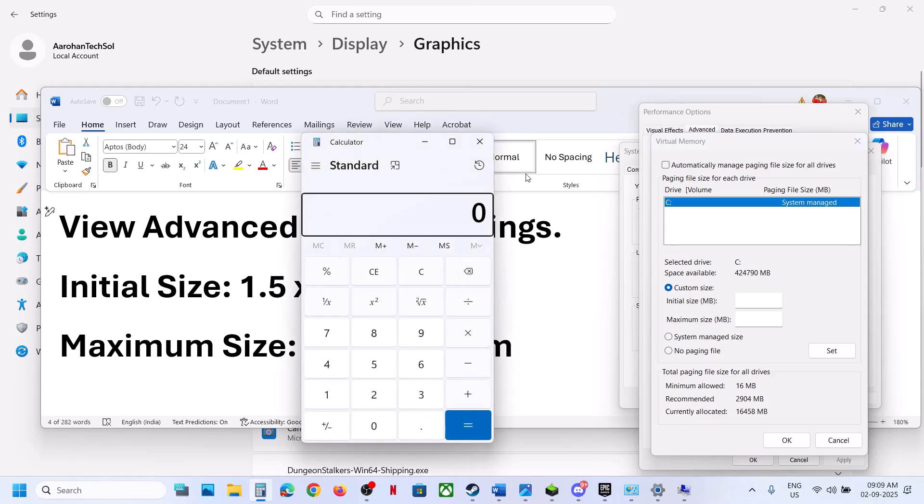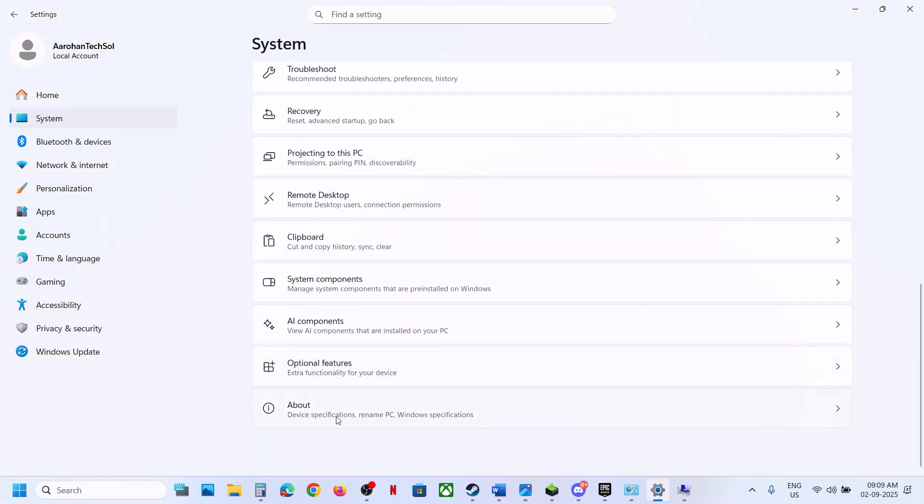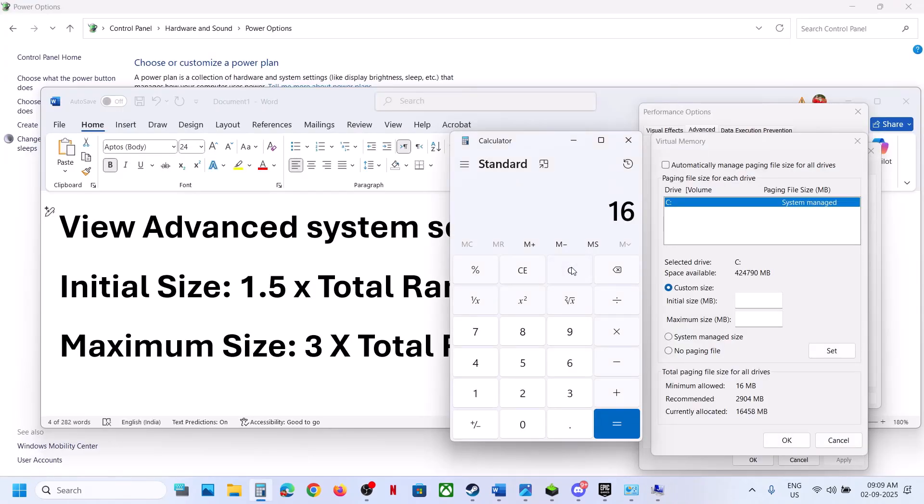First, check how much RAM you have — go to System, then About. In this example it's 16 GB. Convert to megabytes: 16 × 1024 = 16,384 MB. For Initial Size, use 1.5 × total RAM: 1.5 × 16,384 = 24,576 MB. For Maximum Size, use 3 × total RAM: 16 × 1024 × 3 = 49,152 MB. Calculate these values according to your own RAM.